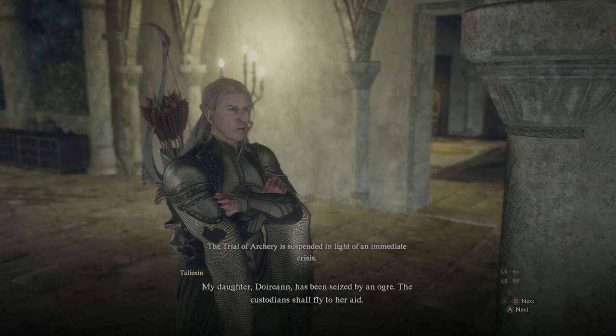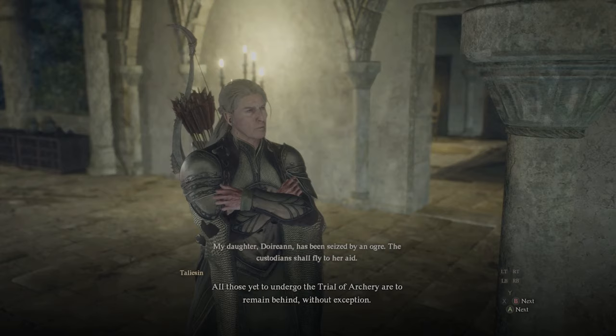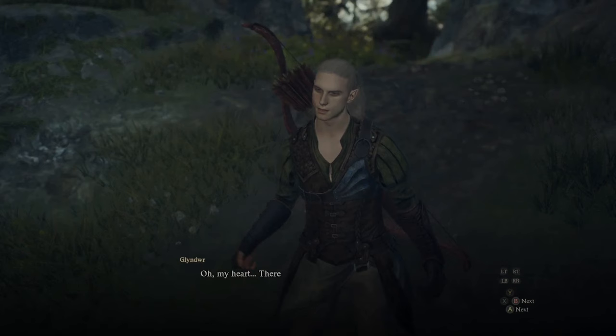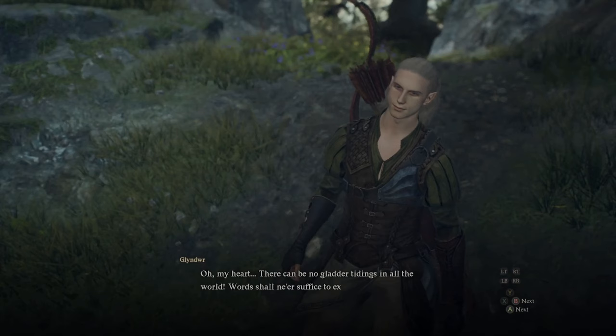As you progress through the dialogue of this section, they actually mark the location of this cave on the map. Go to the cave, follow the instructions given to you by the elves, and simply progress to save the girl.